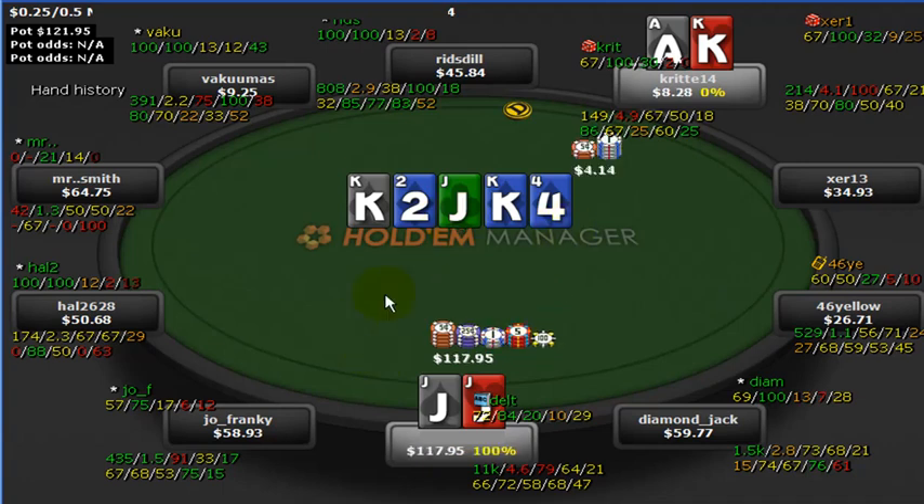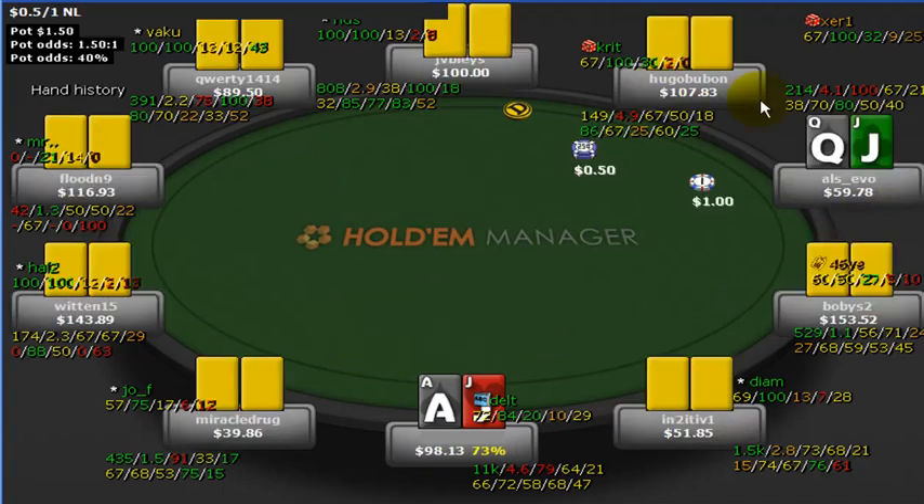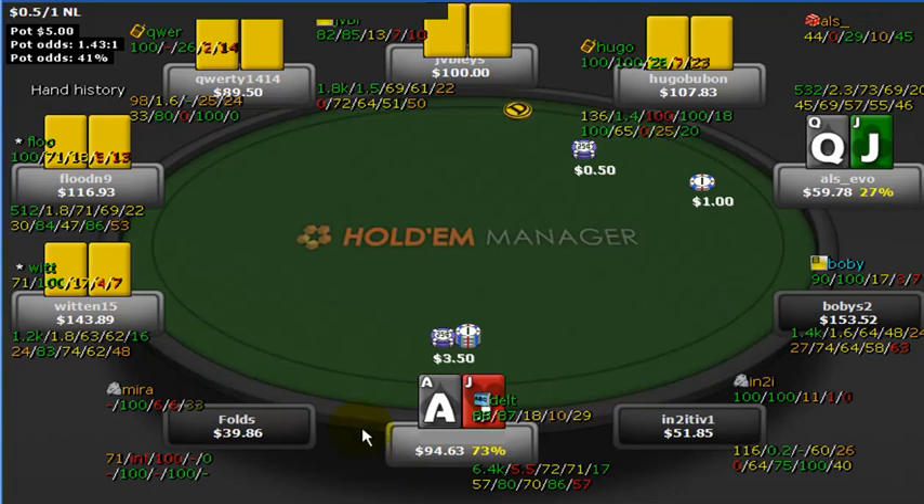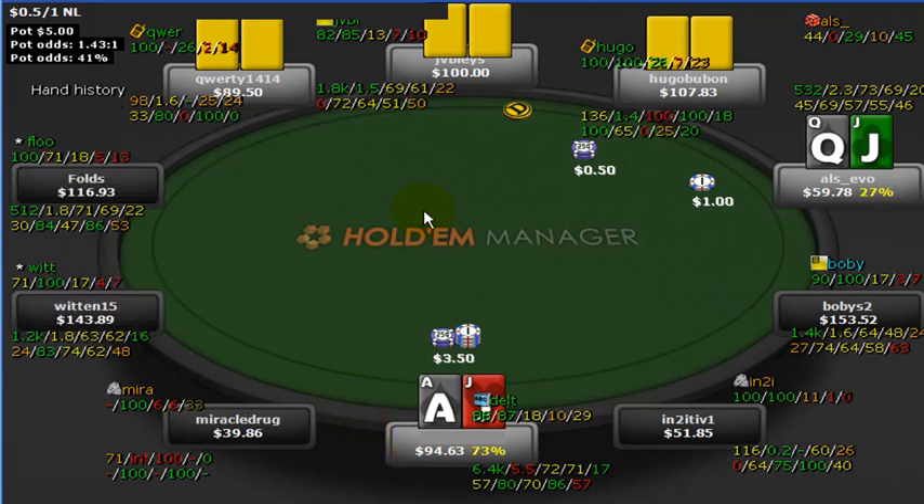We take it down. That ace-king you can't necessarily expect from those stats, but that's how it worked out. So we've got ace-jack here in middle position, playing NL100. It's actually a very colorful table, so let's take a quick look at the different players we're facing.